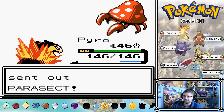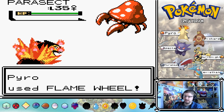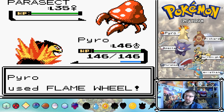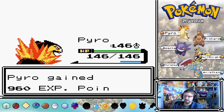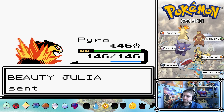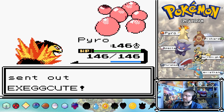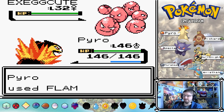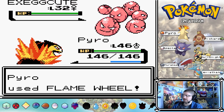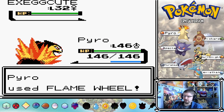There's no Seafoam Island either - well, there might be, but none of the legendaries are in it. No Articuno, no Zapdos, no Moltres, no Mewtwo. I don't think you can go into Cerulean Cave. Anyway, that was the gym trainers done - they're down, real quick. Pyro just played with everything.